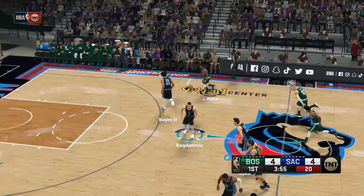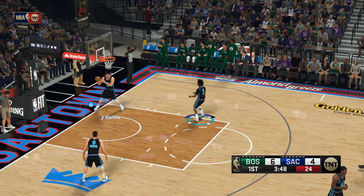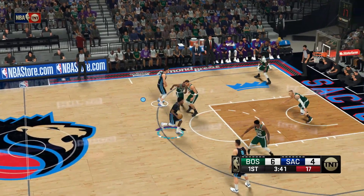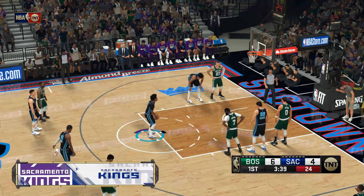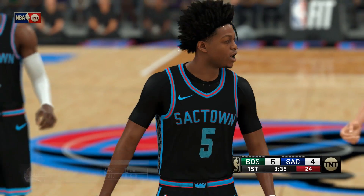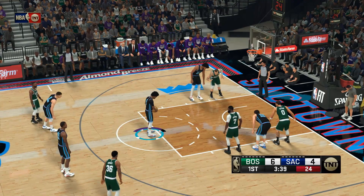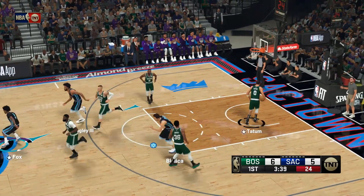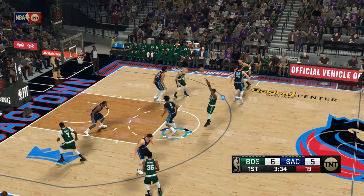Smart brings the ball up. Tatum in position — we all know Walker can score but he's also terrific at finding his teammates. Here is Fox, and contact on the shot — he'll be shooting free throws. De'Aaron Fox: one of those hyper-athletic point guards, but still more slight of build than a Westbrook or in their primes John Wall and Derrick Rose. Does he need to get stronger? You could take it two ways — yes, physically and yes, mentally — and he's getting a ton of minutes early in his career.